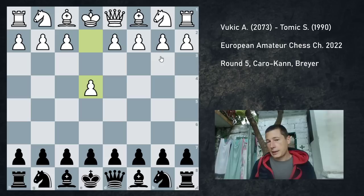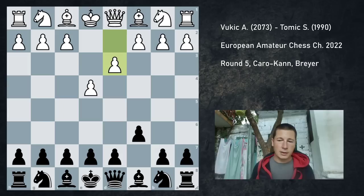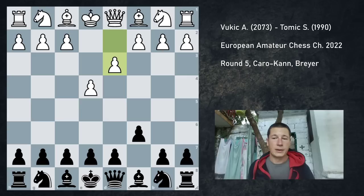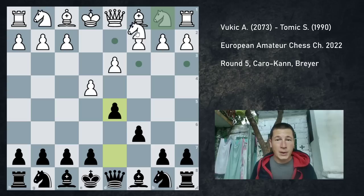So I had no idea what he was going to play, whether he prepared something or not, so I just played the Caro-Kann. And he played the Breyer, which I think if you're going to surprise someone with pawn to e4 and that someone plays the Caro-Kann, then the Breyer is really not the variation to go for, because it's not challenging enough. There are a couple of ways for black to play. I play the way Korchnoi used to play it and I learned this setup and I like it.